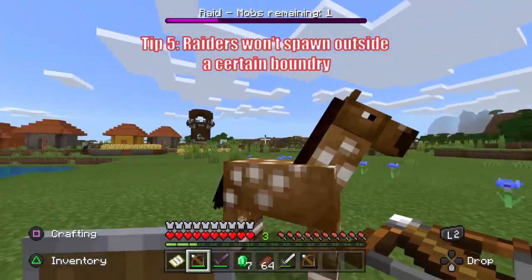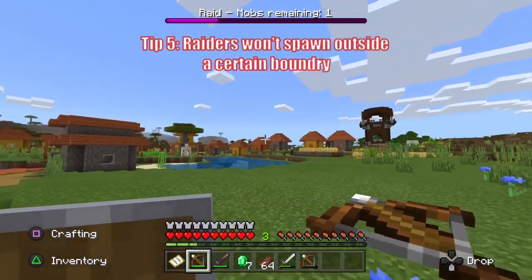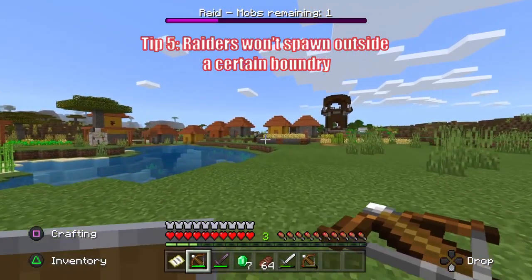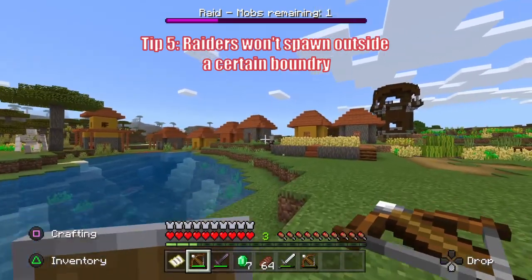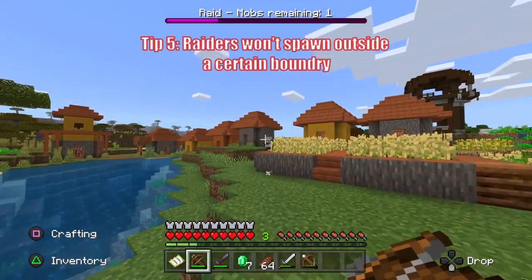Tip number five: raiders will only spawn within a set area around the village. If the raider bar disappears, then you are no longer in the raid area, so you won't find any of the raiders out there. Just head back into the raid area and look around there.